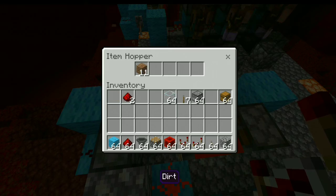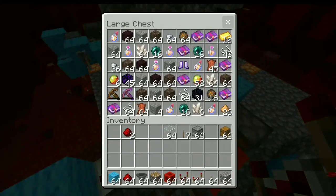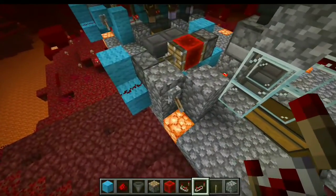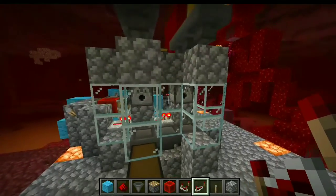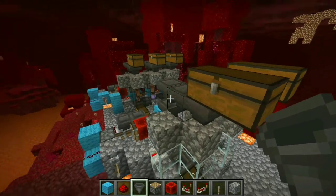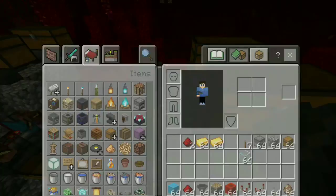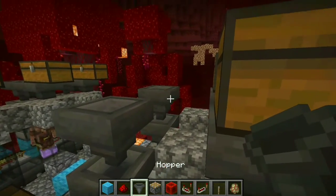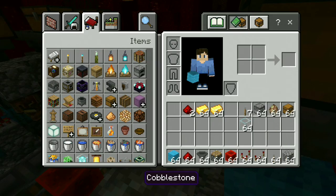Don't forget to place any old item into this hopper and make sure the total amount of items is 12 — it's really important. Then all you have to do is place your piglins into these holes, put back your hopper, and cover the holes.